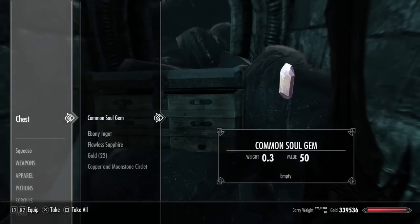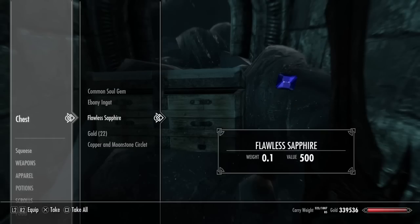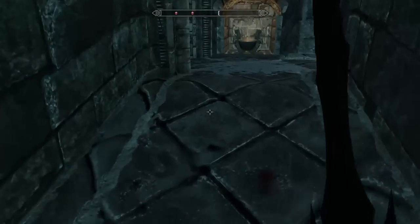Oh look — a secret chest! So we've got in here some cool things: soul gems, ingots, and there's more of those. There are quite a few flawless gems in here. Lots of stuff to take.